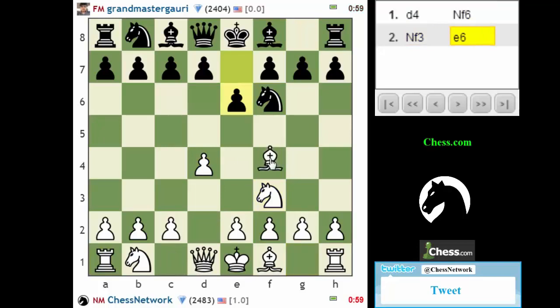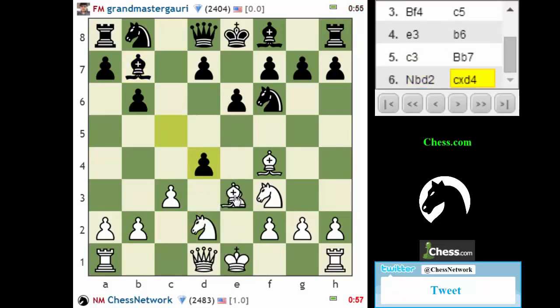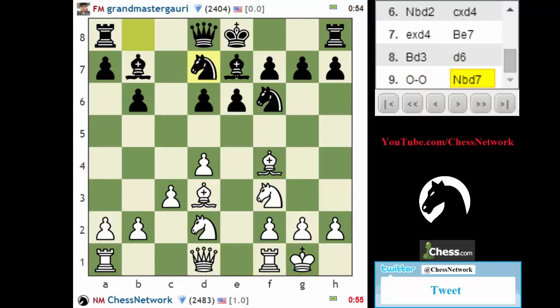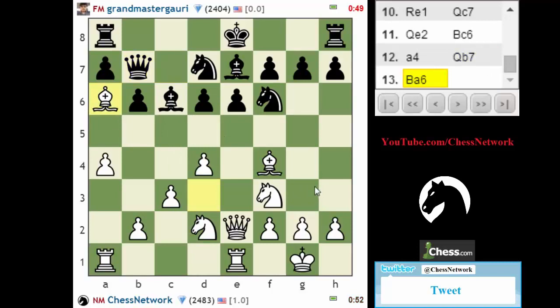D4. Bishop f4. Queen on b6 stuff. We've seen this before. I play this a lot against the computer. Knight d5, knight h5 stuff happens — they're in a pin. Let's add b5, make it a little bit more difficult to get in at least. Let's kick that queen out — she has no business being there.